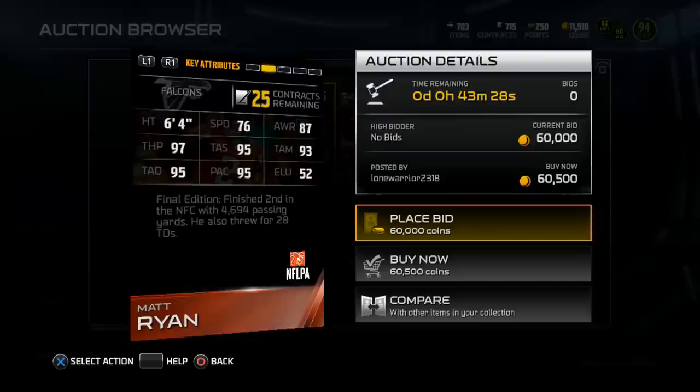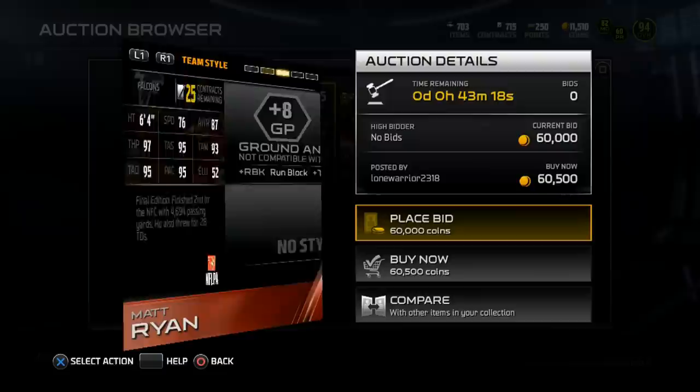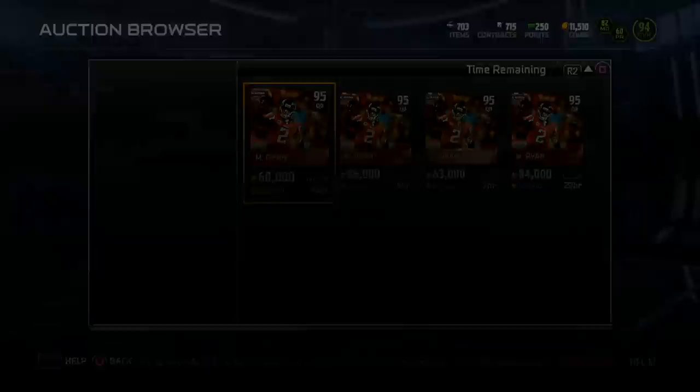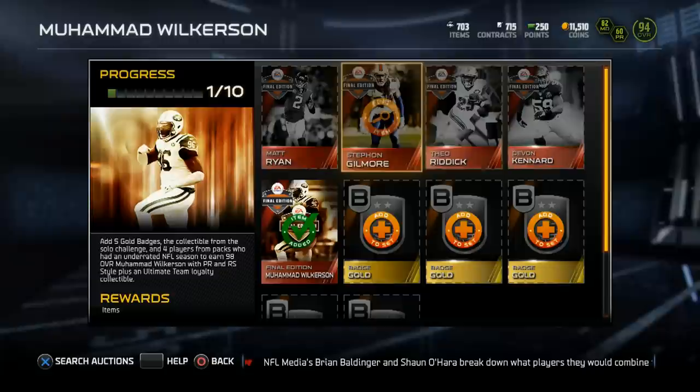In the meantime, here's Matt Ryan, 95 overall, 6 foot 4: 97 throwing power, 95 deep throw, 76 speed, 95 short throw, 95 play action, 87 awareness, 93 mid throw, 52 elusiveness. He's got some good throwing stats but he's not the most mobile quarterback. That will kind of hinder you in Madden Ultimate Team because, for the most part, you need a mobile quarterback to survive — pocket passers don't work very well, other than Tom Brady.